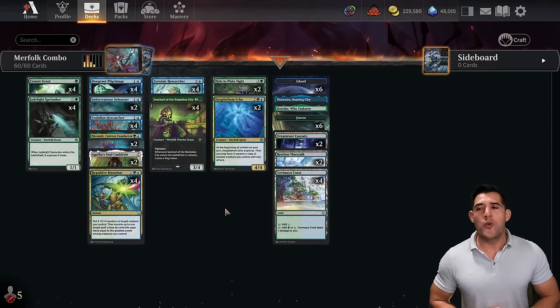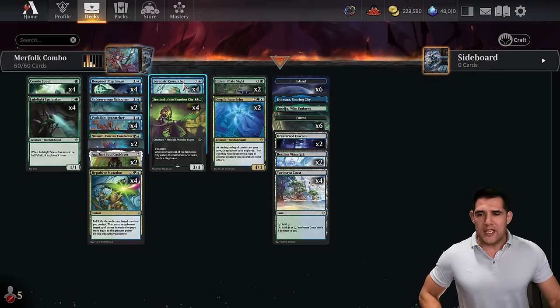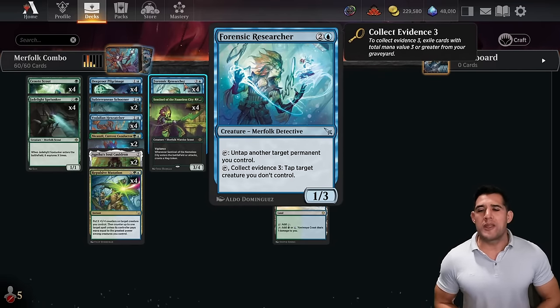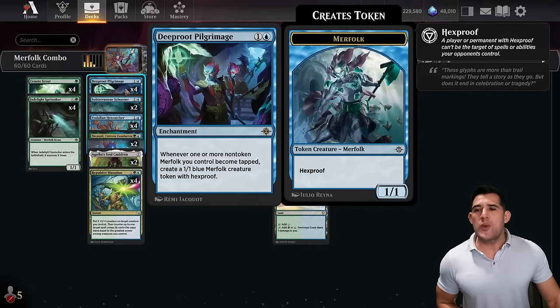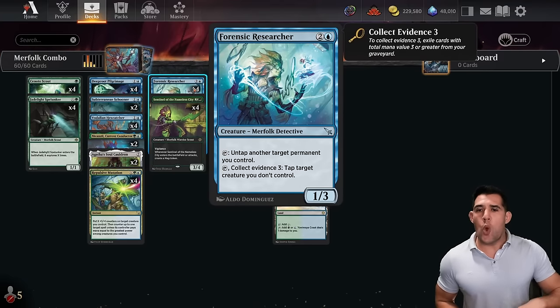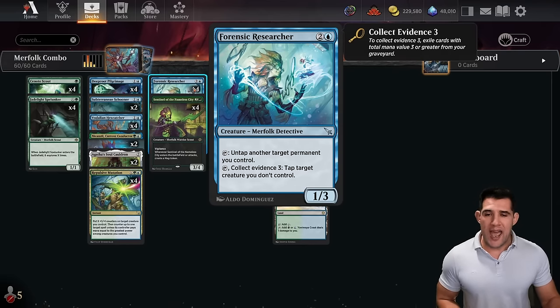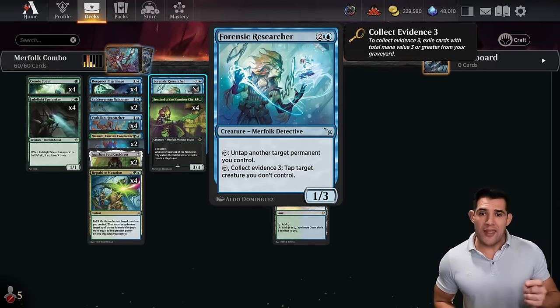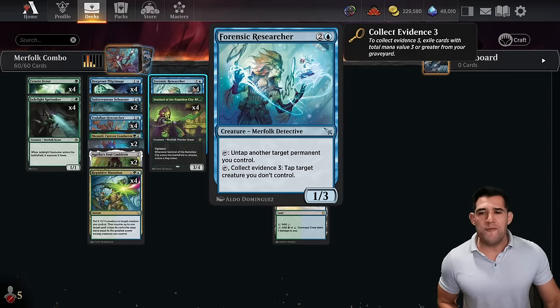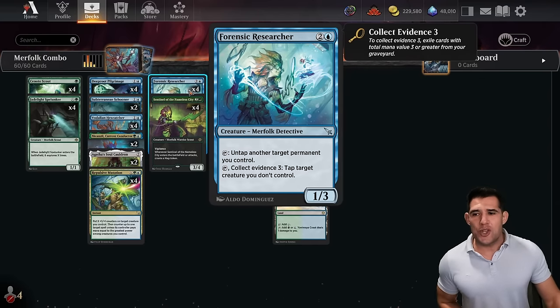Today we're going with a Merfolk combo. I want to get this in early before everybody knows about it. We have a new card — Forensic Researcher — a little expensive at three mana for a 1/3, but its ability lets you untap another target permanent you control. The idea is to get two of these on the battlefield with Deep Root Pilgrimage, which creates a 1/1 whenever one or more non-token Merfolk become tapped. You tap one to untap the other, making infinite 1/1s.